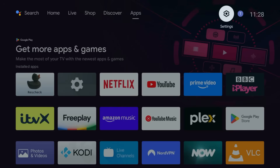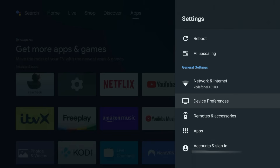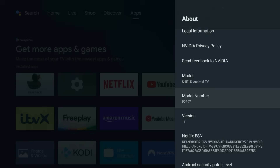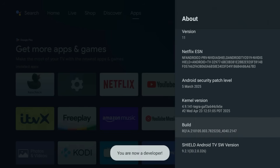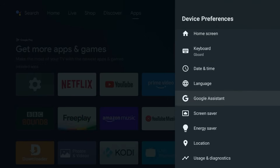Let's start under the hood — and don't worry, you won't need a wrench. First, if you haven't already, we need to unlock developer options. Go to your Settings, then Device Preferences, and then About. Scroll down until you find Build and click on it seven times. You'll see a message that says 'You are now a developer.' Now go back to the Device Preferences menu and a new option called Developer Options will appear at the bottom.